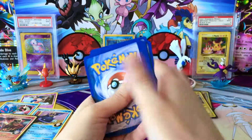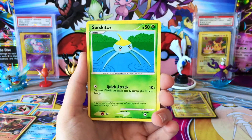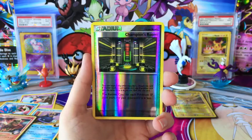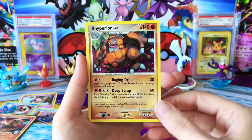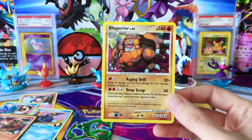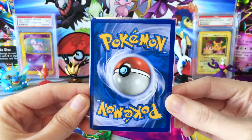I know they're not extremely old, but they're old enough to take good care of. We have a Breloom, Skarmory, a Masquerain, Kricketot, a Surskit, Drifloon, a Corphish, Mudkip, Reverse Champion's Rune, and - oh yes, look at that! We got a beautiful Holo Rhyperior! Love how that looks. That is a really neat looking Holo and we're gonna have to be extra careful with this one. It's looking pretty good - that is a beautiful card.